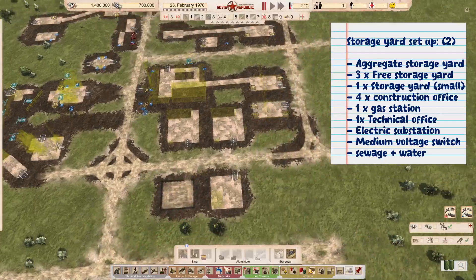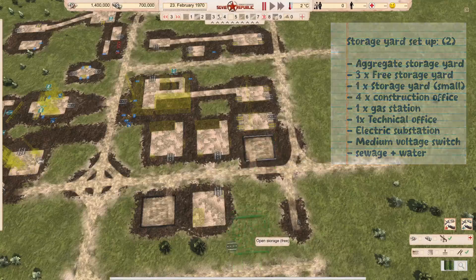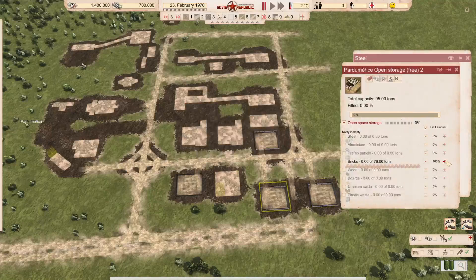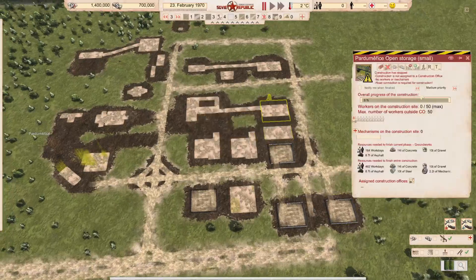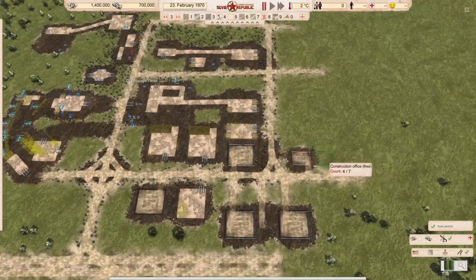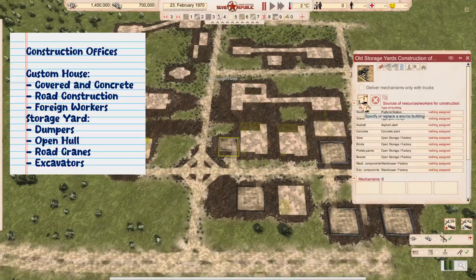Next up are the free storage yards: one free aggregate storage and three free material storages. We're planning to abandon all four within a year because their loading time is too long. We're also going to place four construction offices in this vicinity, plus a gas station. The four construction offices are specialized: one for excavators, one for road trains, one for dumpers, and one for open halls. The open halls and dumpers will merge into the first construction office we'll build.